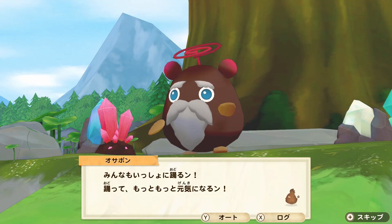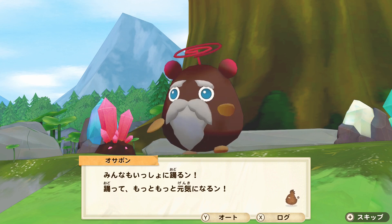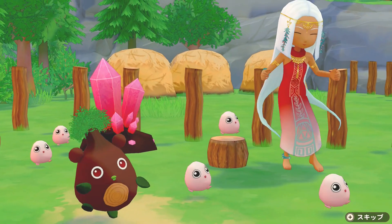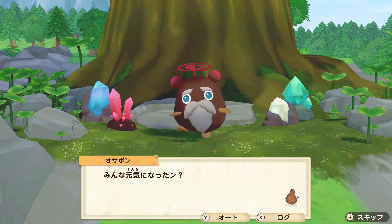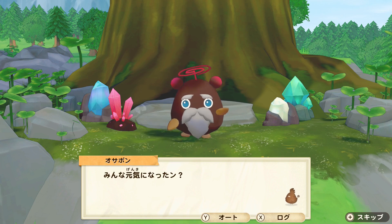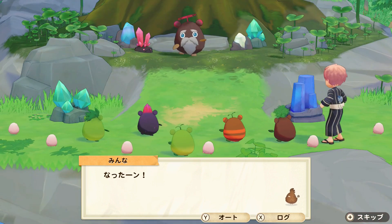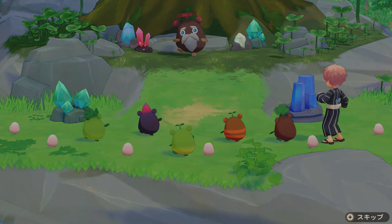Everybody starts dancing — let's all dance together, be more and more energetic! That is so adorable. Even the spirit is dancing — I was not expecting that. Even my character is dancing too! I love this animation, that is so cute. Are you guys energetic now? Yes we are!